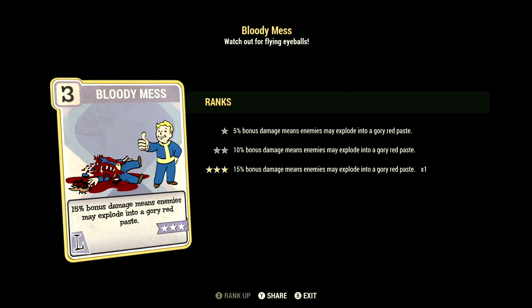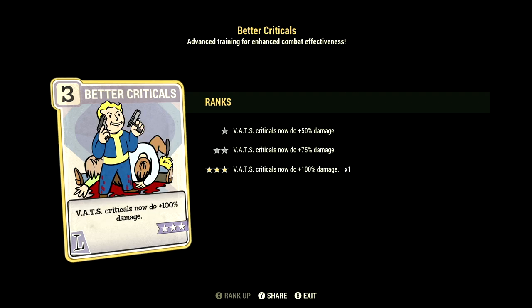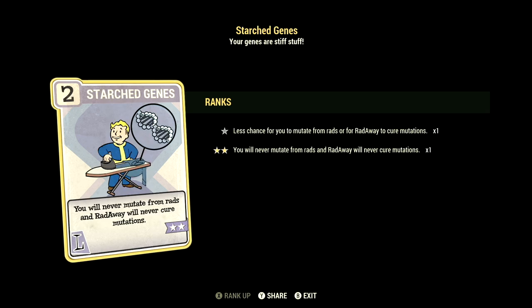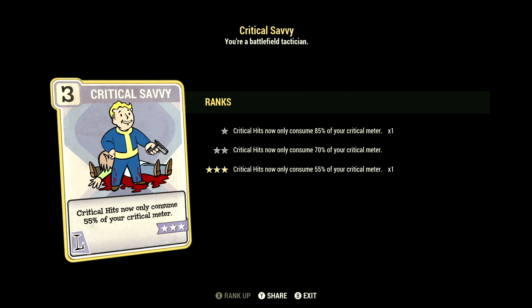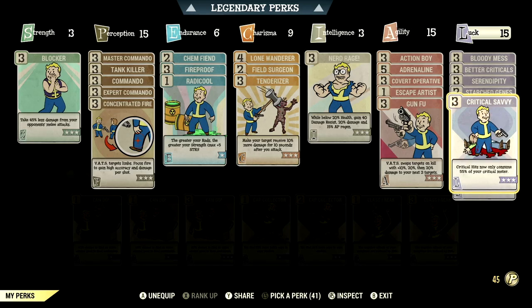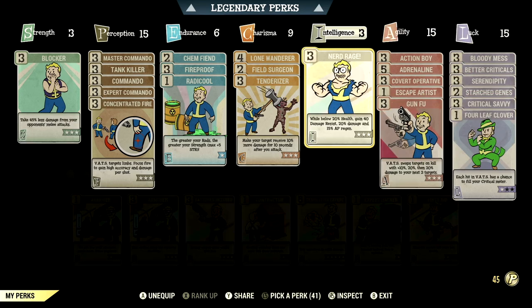Over in Luck, we have 15, and this build has Bloody Mess maxed out — 15% bonus damage means enemies may explode in a gory red paste. We have Better Criticals maxed out — VATS criticals now do plus 100% damage. We have Serendipity maxed out — while below 30% health, gain a 45% chance to avoid damage, no power armor. We have Strange in Genes maxed out — you'll never mutate from rads, and RadAway will never cure your mutations. We have Critical Savvy maxed out — critical hits now only consume 55% of your critical meter. And we have 4 Leaf Clover at 1 star — each VATS hit has a chance to fill your critical meter. These are the normal perk cards that make up my in-game commando build.